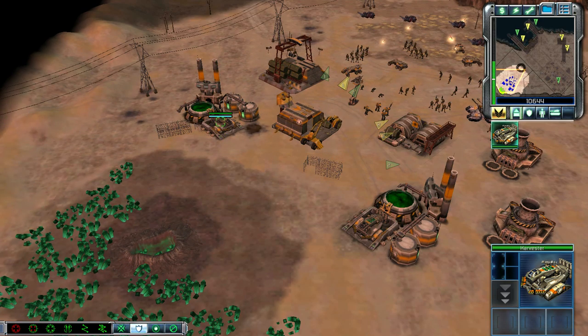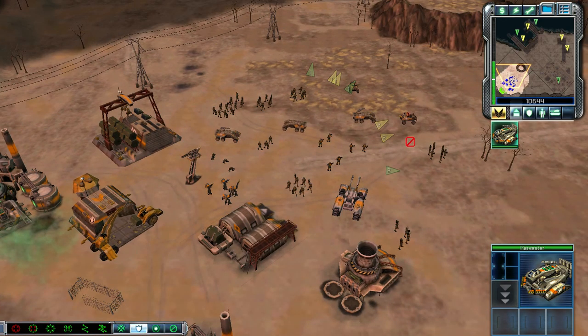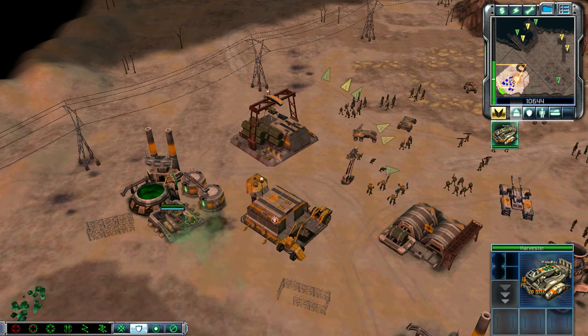Everything's set. Alright guys, they know we're here. Batten down the hatches, boys. This one's gonna get heavy. Yes, sir. Resuming harvesting routes. Unit under attack.